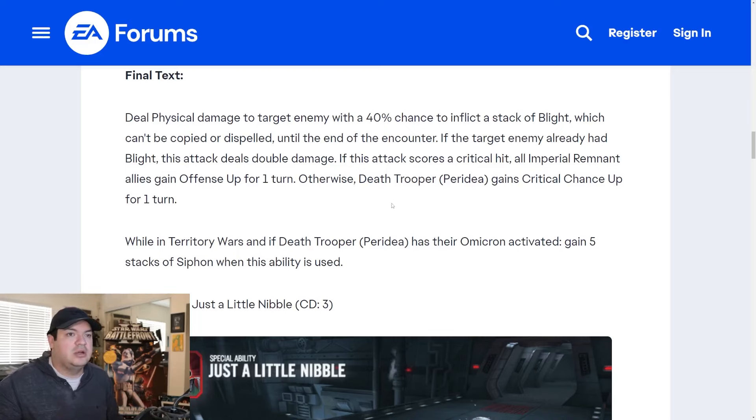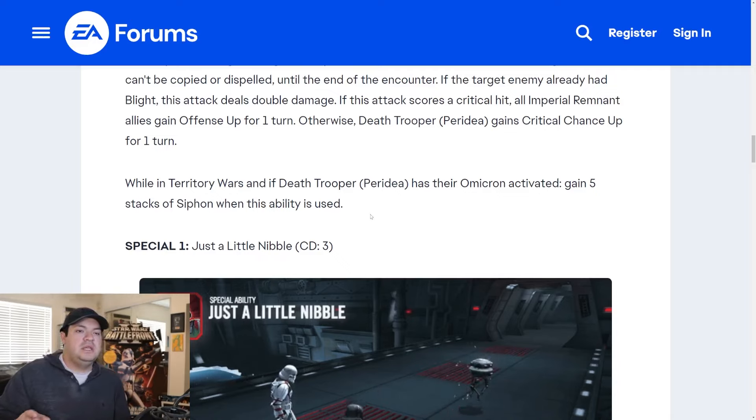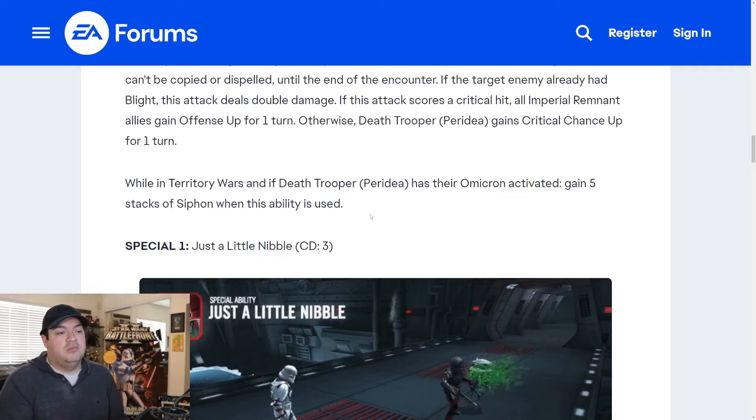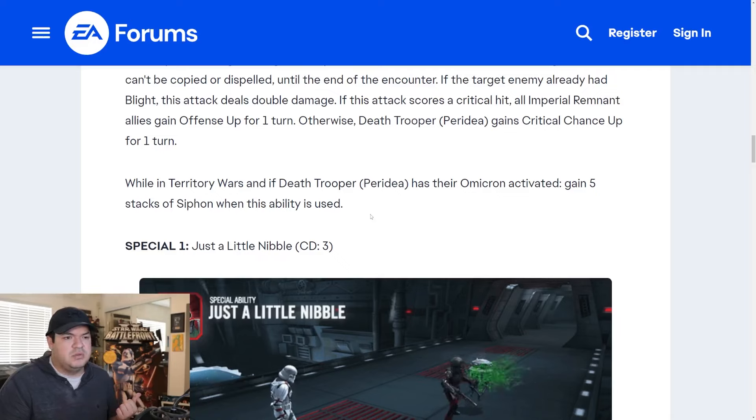Otherwise, Death Trooper gains crit chance up for one turn, which should help land that critical hit for the offense up. While on TW with the omicron activated, gain five stacks of siphon when this ability is used. Two things I like: it doesn't have to be on his turn, and he siphons crit damage. The only characters with siphon right now are SLKR, Arid for potency, and Bane for health. So he's going to siphon crit damage, which is pretty interesting.